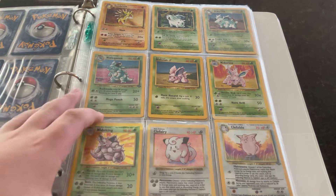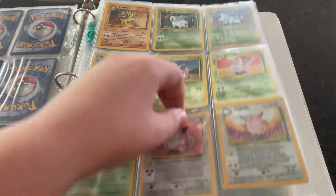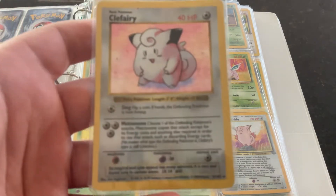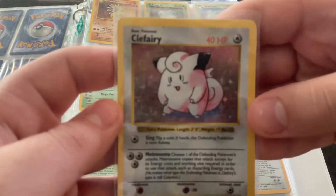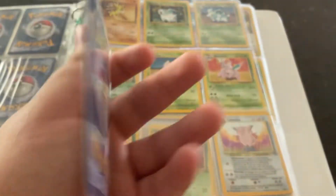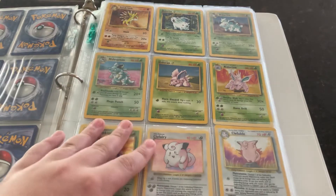This page, we got holographic Nidoqueen, holographic Nidoking, holographic Clefairy. Now, the reason I'm taking this one out is because this card is actually shadowless. As you can see, there is no shadow on that ring, which means it is a holographic shadowless. It does have some damage, not horrible. I'd say I could get $40, maybe more, off of that.